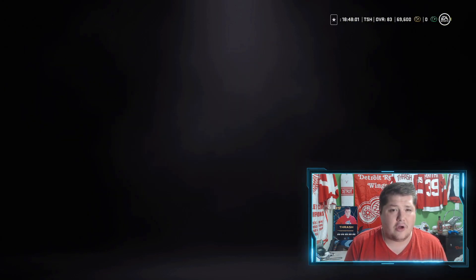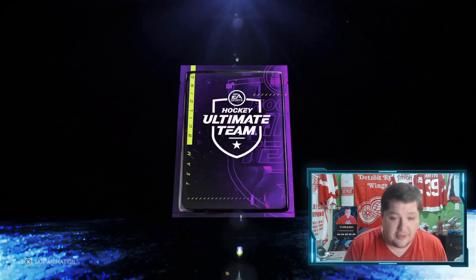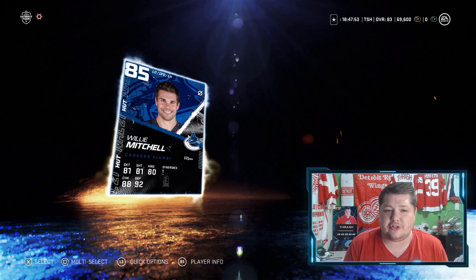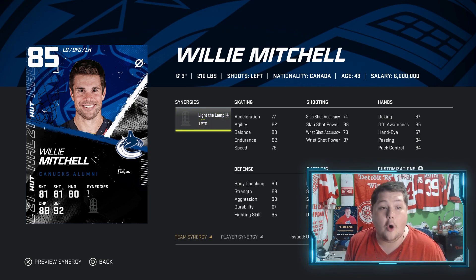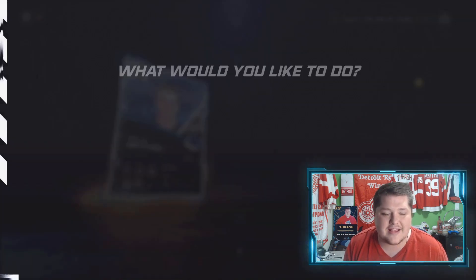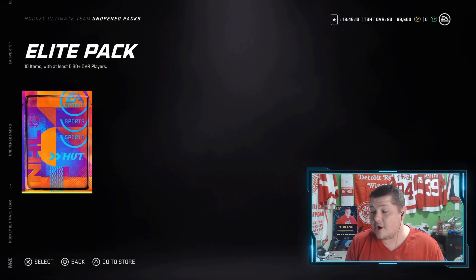We did just get ourselves an 85 overall guaranteed player, and that's Willie Mitchell. Is he going to be worth $42,000? I don't know. He is a fairly slow player. Looking at the card though, his defensive qualities are decent — he's a tall, defensive defenseman — but his shot accuracy is awful, he's not fast, and he has horrible hands. I might still try him out just to run people over with, but in the end he's not gonna be super worth $40,000. Decent card, but I don't know if it's gonna be worth it.